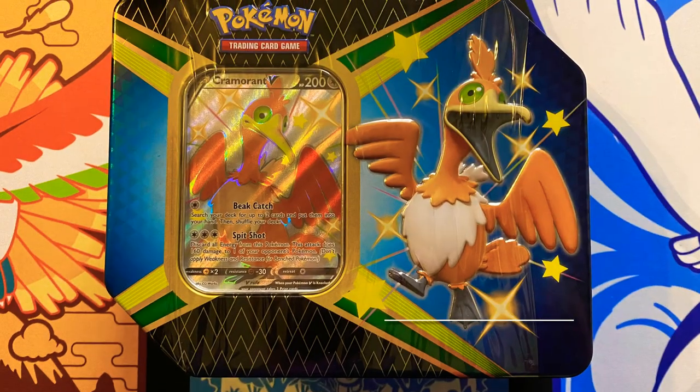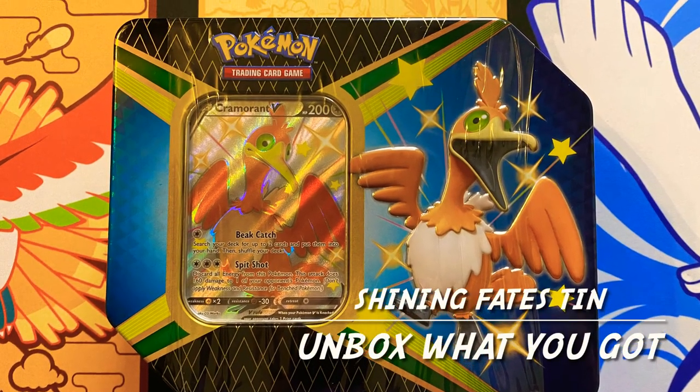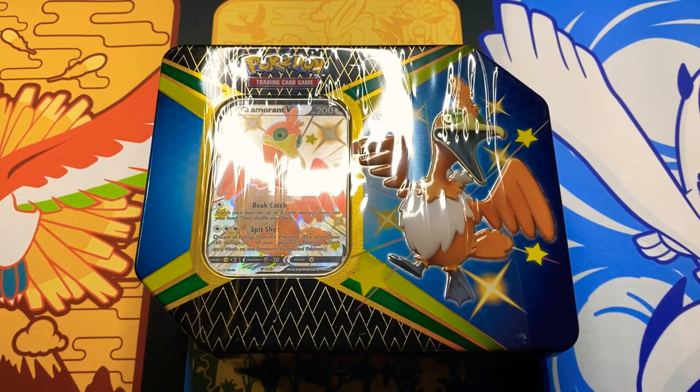What's up guys, I'm Scotty and welcome back to the video of Unbox What You Got. What I got for you guys today is a Cramorant Shining Fates 10. These are super hard to find, so let's see what kind of hot fire pulls we get in it. Shining Fates should be, if not one of, the best sets for Pokemon ever, and luckily I was able to pick one up for you guys to unbox today.